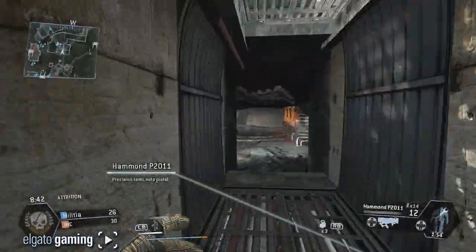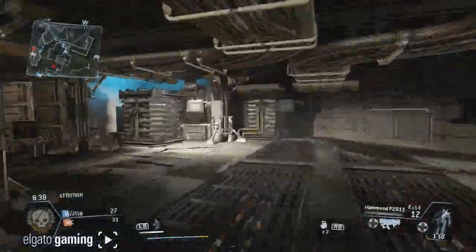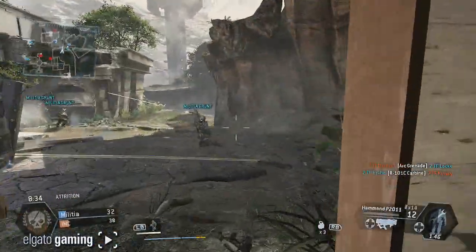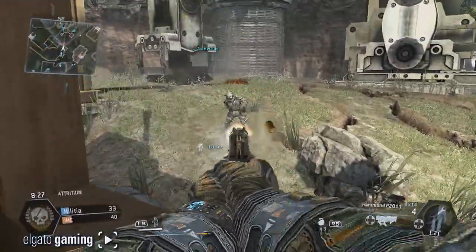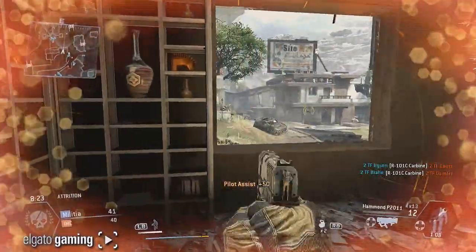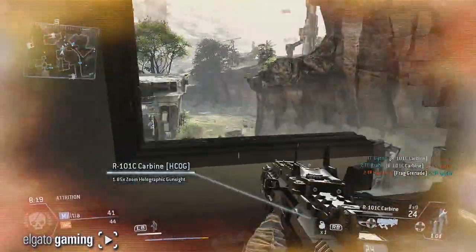It's on the map Fracture, but right now I want to go over the pilot default loadouts and the Atlas Titan default loadouts that they allowed us to play. We're gonna pop these up on the screen right now. The Titan — if you don't know Titanfall, you don't just get to be a person; you get to customize your pilot and your Titan, which is really cool.